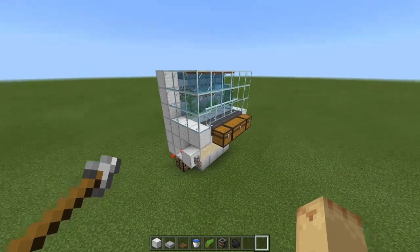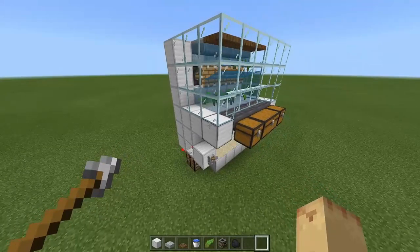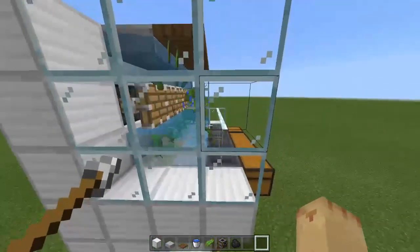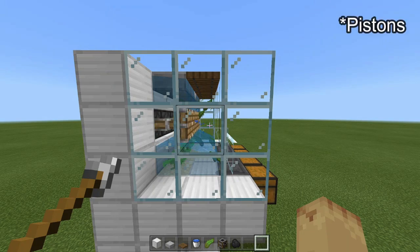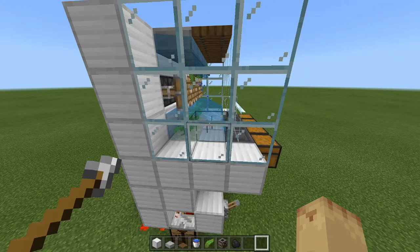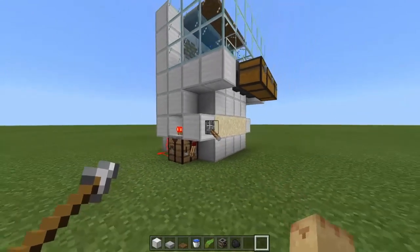You can check that the redstone works by going down to the lever and flicking the switch up. You'll know it's working because the kelp is instantly growing and then eventually being pushed towards the hoppers. There may be a moment where a water source block appears at that spot, but eventually the hoppers will clear it and only the bottom one will have flowing water, with all the kelp being pushed towards the hoppers. You can turn it off by flicking the lever down.